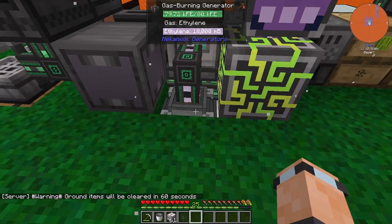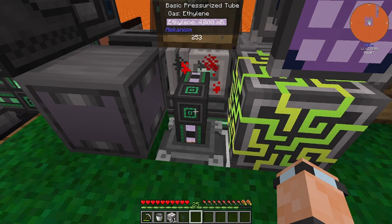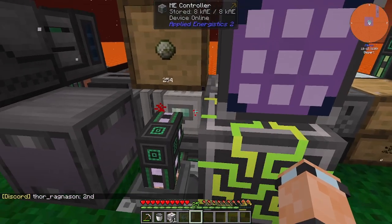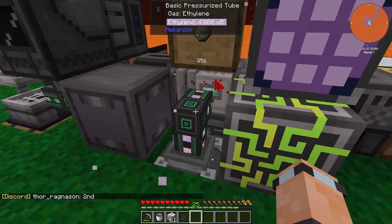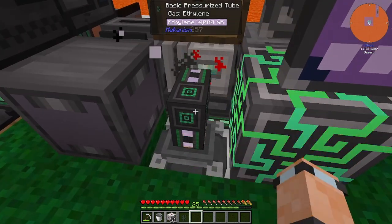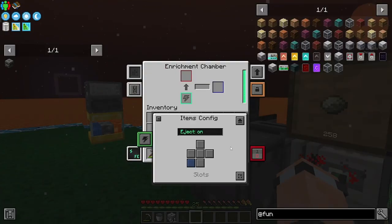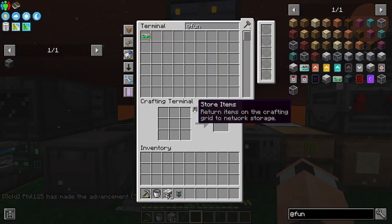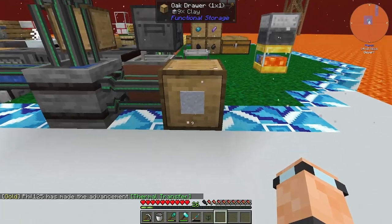This is now full up so we could have a couple more gas burning generators. Someone mentioned we could convert this basic pressurized tube into a gas tank - that way we'd have a bigger backlog of ethylene. Right now we've only got a backlog of four buckets, but with a basic tank here we could have more. The tanks are really good because they have sided interface configs.